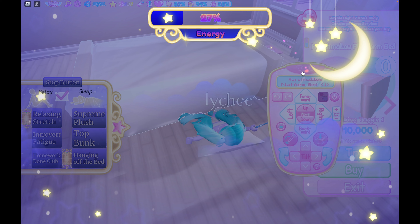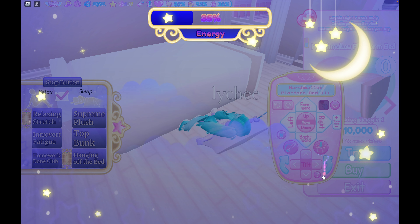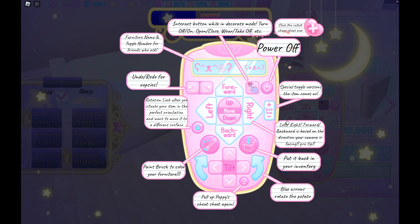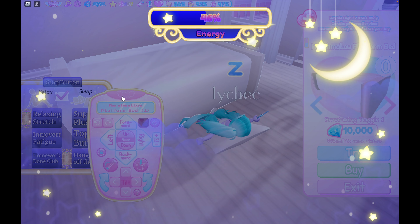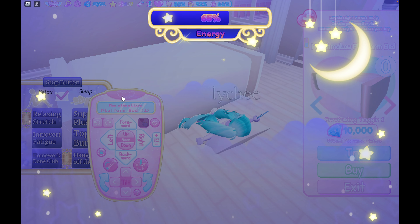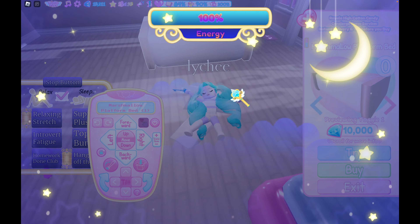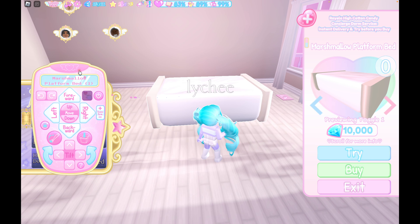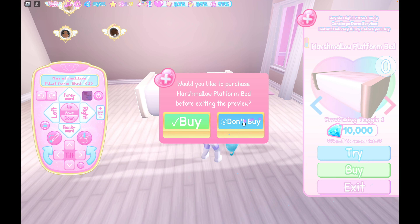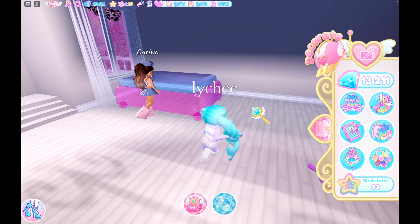More on decoration — you can use this remote thing to move around items in your room. I think if you click the question mark, it'll explain it in way more detail if you're curious on how to use it. We filled our energy to 100%. All you have to do to stop sleeping is move away from the bed area. If you want to get rid of a bed you dragged into your room, just click exit and don't buy it and it'll disappear.